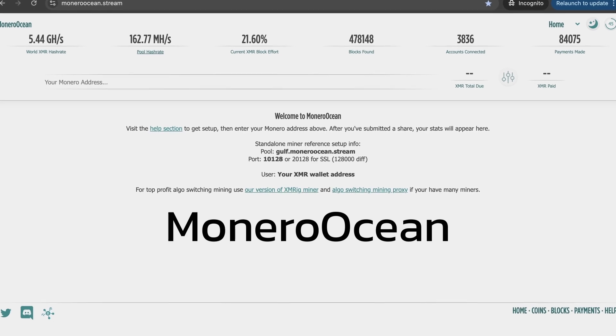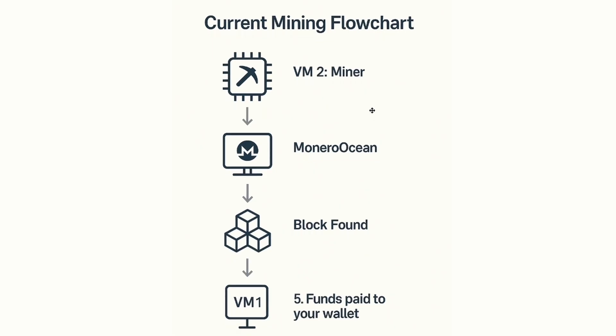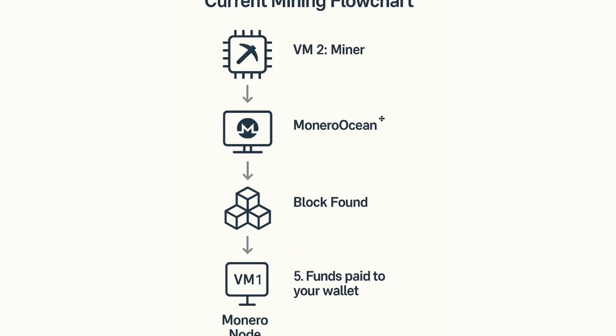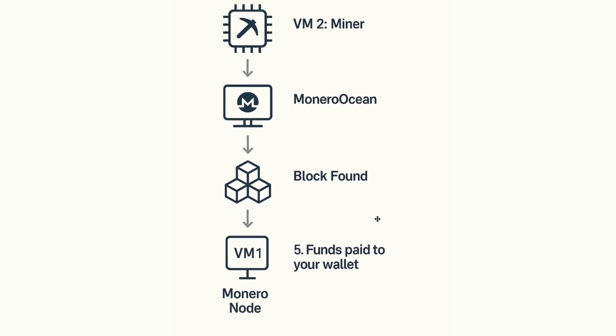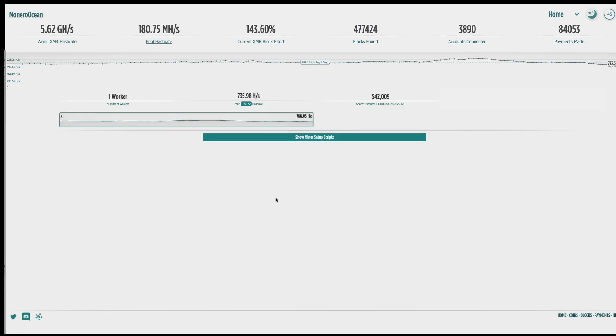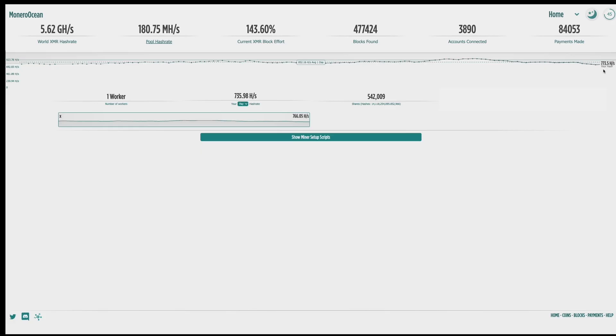I switched to Monero Ocean, a centralized mining pool. The flow now looked like this: my miner on VM2 sent hashes directly to Monero Ocean — no more VM1 contribution. When the pool found a block, they credited my share and the payout went directly to my Monero wallet running on VM1. It wasn't as decentralized, but I was finally seeing small, frequent rewards. This is the Monero Ocean dashboard which helped me track my progress — I could see accepted shares, payouts, and hash rate history all in real time. My current hash rate is 773.5 hashes per second, which is absolutely not a lot, but the dashboard gave me more motivation to tune things, explore backend logs, and optimize CPU performance.